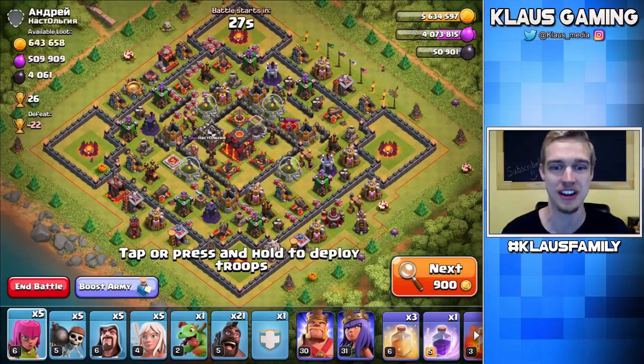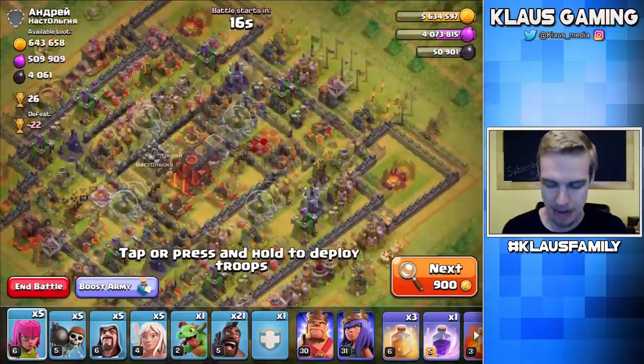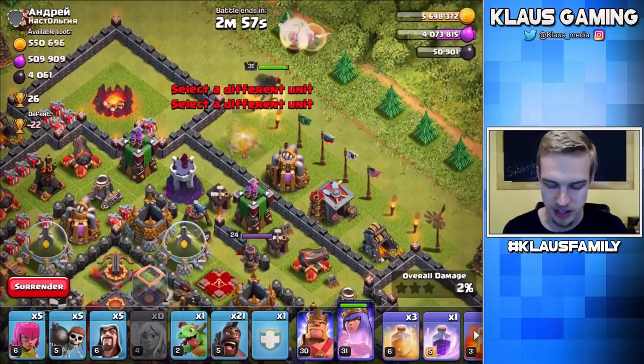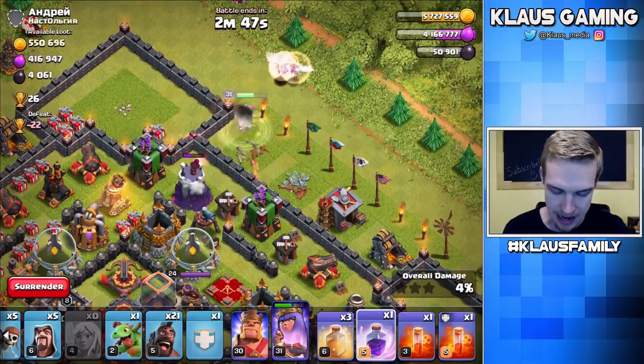I'm not even going to cut the video. Here is a dead Town Hall 10 with over 600,000 gold, half a million Elixir, and 4,000 Dark Elixir. Oh baby, this is going to be glorious. Alright, let's get the Queen and healers in. Starting this attack off with the Queen Walk, and I'm going to go for the enemy Queen first and foremost. I've got 21 level 5 Hogs — it's going to be absolutely glorious. I say we should start our Rage early, because those defenses are doing a number on my Queen.